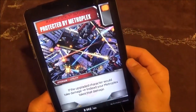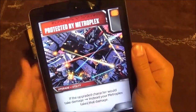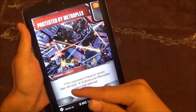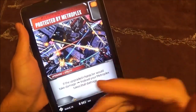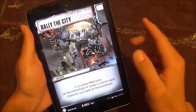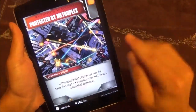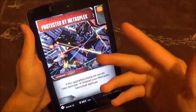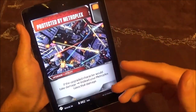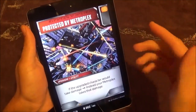Next is Protected by Metroplex. With an orange pip, we have a utility upgrade: if the upgraded character would take damage, instead your Metroplex takes that damage. It's kind of like Heroism, except you put it on the thing getting attacked rather than the thing taking damage. So you can put this on the little guys and pour all that damage into Metroplex. This is actually going to give your little guys some survivability, which is really going to help with the process of getting them all together — especially to use stuff like Rally the City. This is absolutely going to be a must in the deck. Being able to convert any damage into basically nothing because Metroplex is taking it with such a huge health pool — I like this a lot.